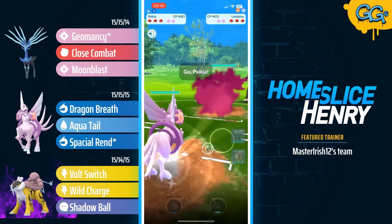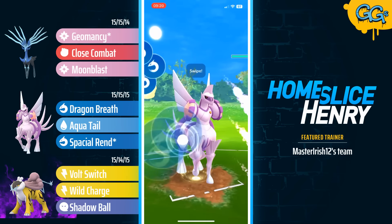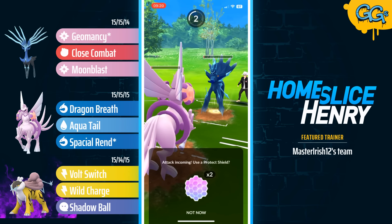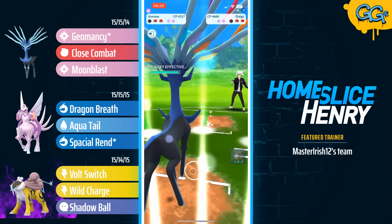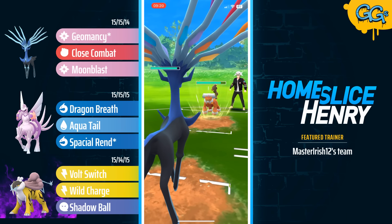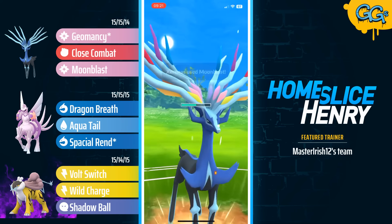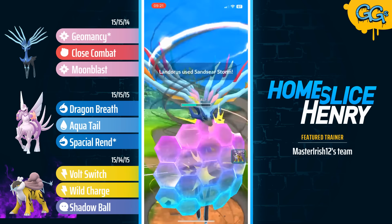Tough lead in the next match — Xerneas into Landorus. Safe switch into the Palkia is able to bait out the Dialga, so the Landorus is going to be very difficult to deal with later on in the game, but at the very least the Dialga is baited out, because Shadow Raikou would get absolutely destroyed by a Dialga. The opponent is going to let themselves get as low as possible here, firing off the last second Iron Head. This is a bit unfortunate, as it is going to limit the amount of farm the Xerneas can get — unfortunately only going to get one Geomancy farm. In comes the Landorus, and Landorus is going to begin the Sandsear Storm spam. Sandsear Storm is going to be no-shielded by the Xerneas. Xerneas is going to farm up and fire off the Moonblast. At minus one this will still do some pretty solid damage, and we do see the shield from the Landorus, and the Landorus ends up giving a free Geomancy to the Xerneas. This is quite nice.